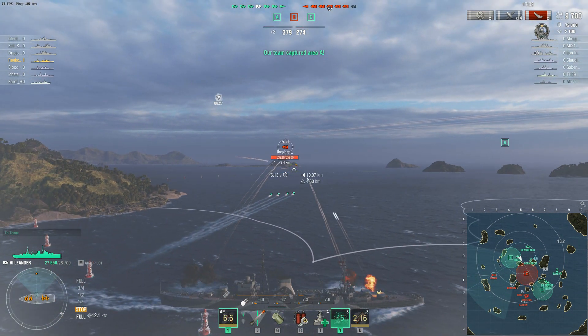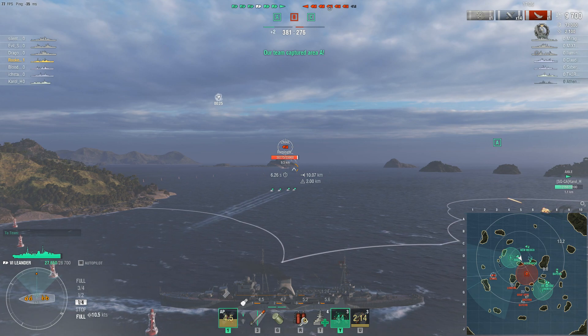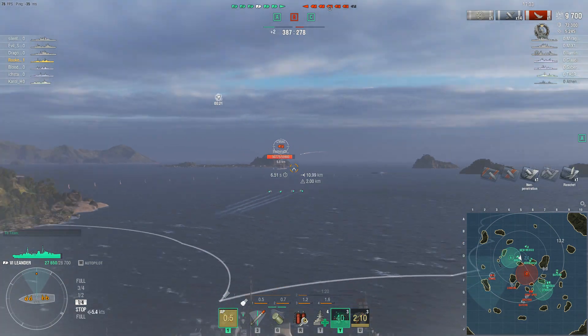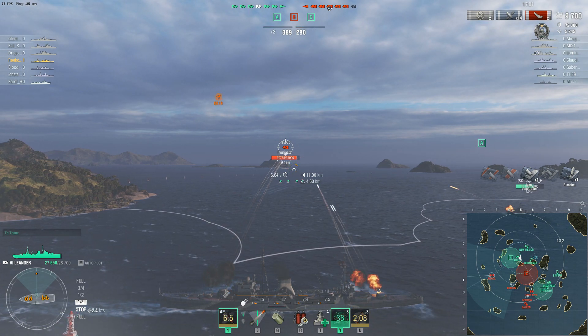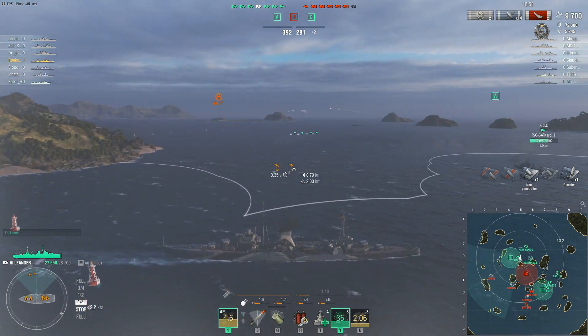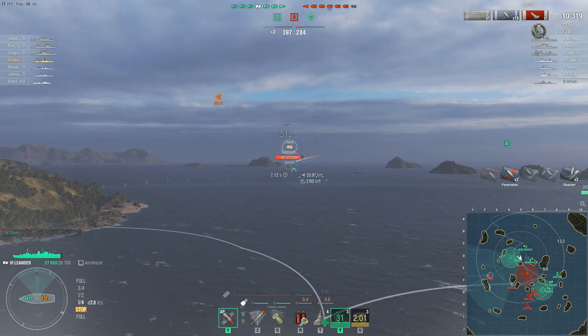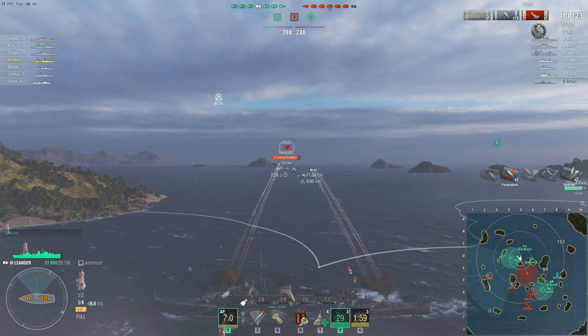There is always the chance that it suddenly decides to turn around and push this cap, but battleships are not known for being anywhere near the front lines in World of Warships. To be fair though, it would be a very bad play for the Ismail to push here because he is vastly outnumbered. So retreating is actually a good choice here for him.